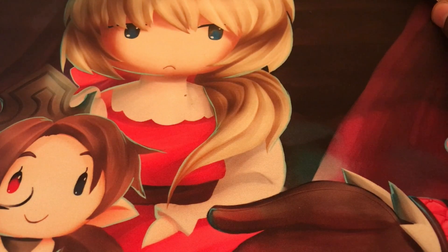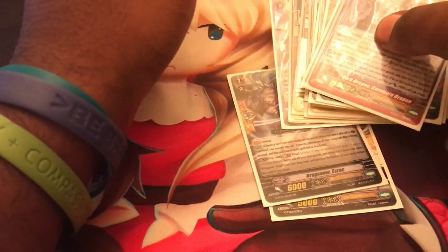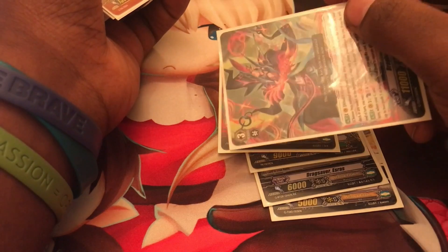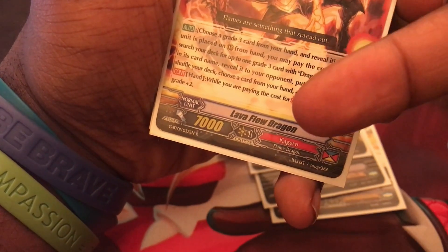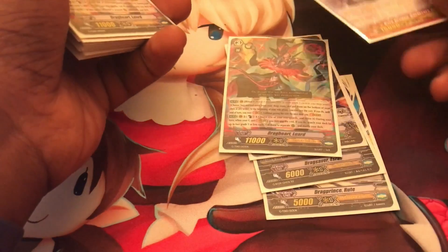For regular rides, you start at Grade 0, ride to Grade 1, then Grade 2, then Grade 3. When you're on Grade 3 during the next ride phase, you can discard cards equal to Grade 3 or more to stride - a Grade 3, or a 2 and a 1, or three Grade 1s, or a Stride Fodder card that has a continuous ability giving it plus 2 grades while in hand. Then you can go into your Grade 4 strides, and at end of turn the Grade 4 returns to the G Zone face up.